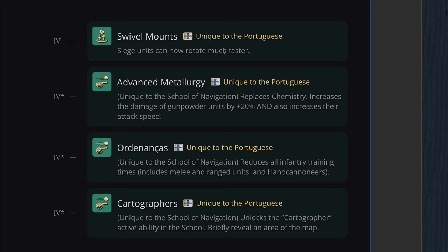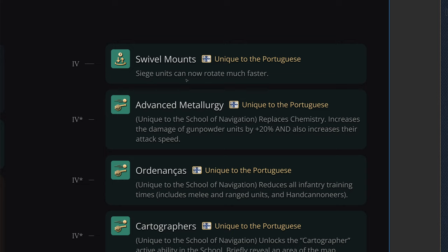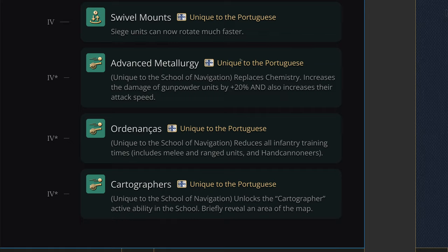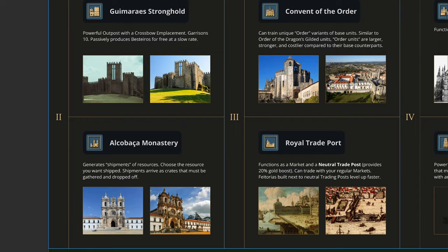In Age 4 they have Swivel Mounts — siege units can now rotate much faster, allowing Portuguese siege to kite better, especially useful for Falconets trying to reposition against enemy infantry. Historically swivel mounts were used on Portuguese warships to give gunships a major advantage against Indian naval vessels.